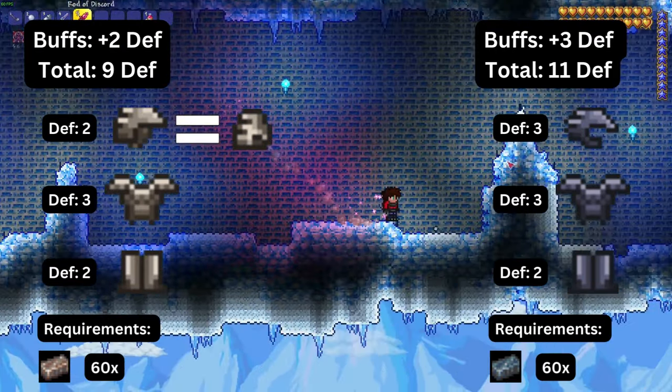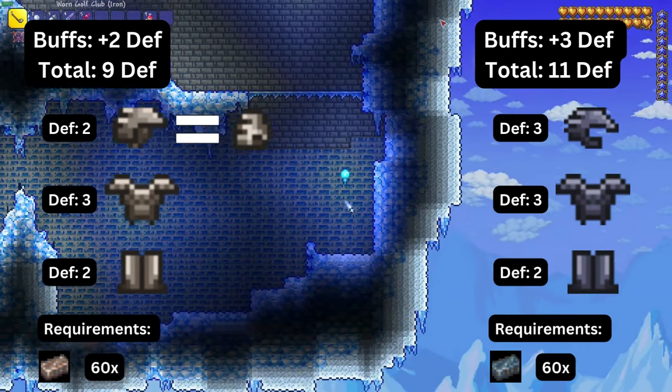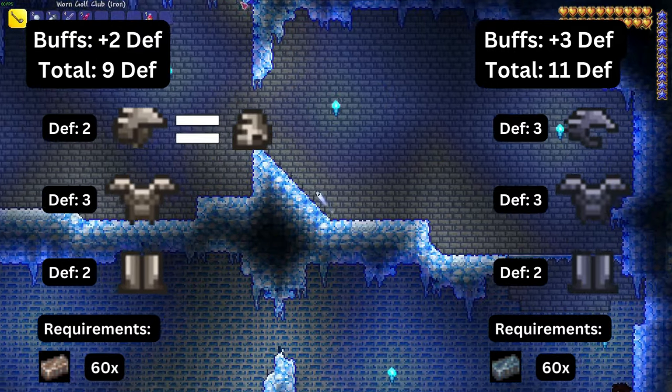Next we're going to be looking at iron and lead armor. They are both composed of a helmet, chainmail, and greaves. Iron armor defense starts at seven and goes to nine with buffs, and lead armor starts at eight but goes to eleven with buffs.